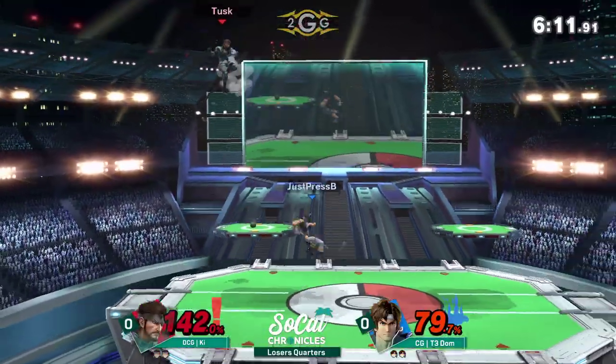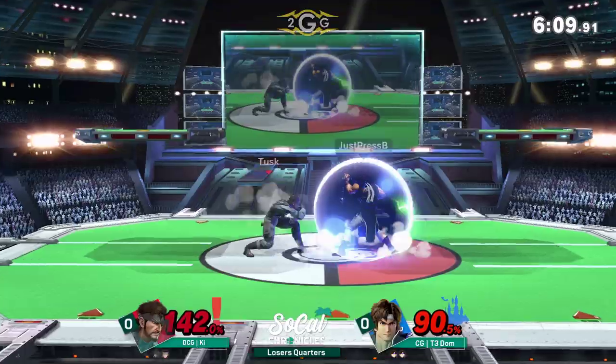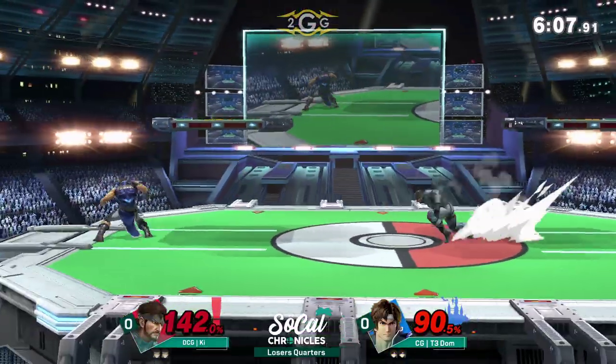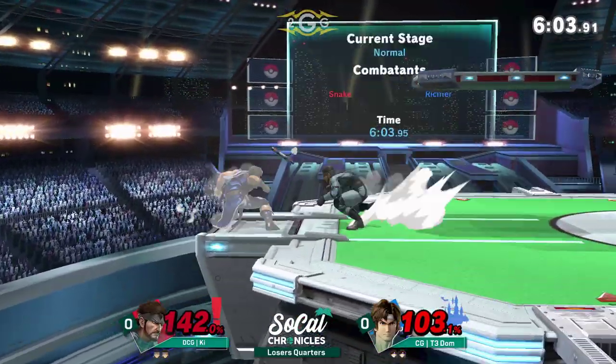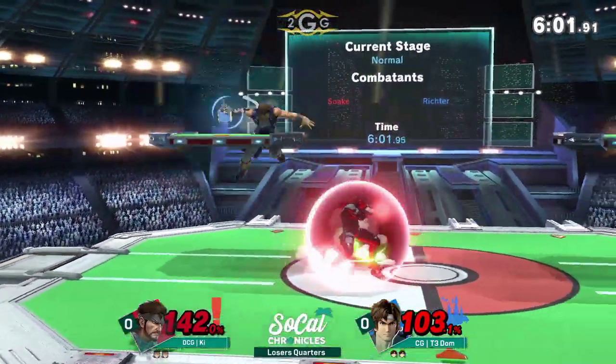Look at the ledge pressure. He jumped right out of there, but look at his shield. Good stuff for Dom to avoid that. That dash attack crosses up. What's he going to do with the ledge? Nice shield pressure, but he got around it.